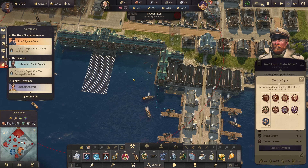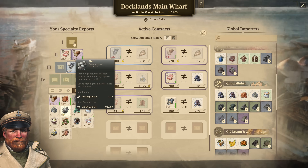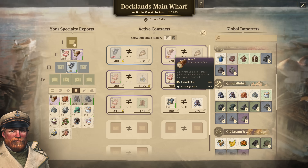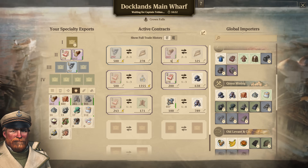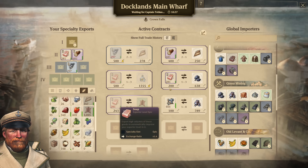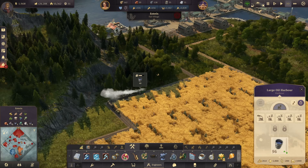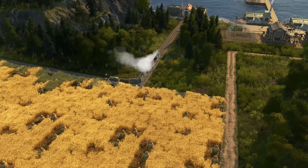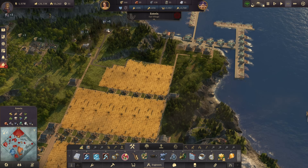We also have three more trade contracts available to add — that's a nice amount of additional contracts for importing goods we need in high quantity. Let's actually stop wood export. There's a nice surplus of 130 tons per minute, with 30 tons surplus per minute — that's 600 tons available for export. Let's turn it down to 400 tons; that's still enough grain coming in from three sources: the island, Crown Falls, and Asterix. The oil production is also in full swing alongside the grain farms.